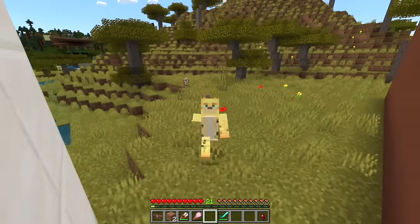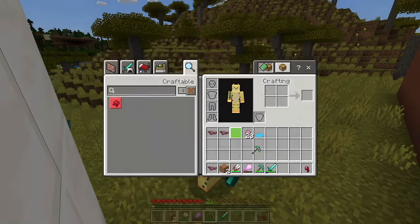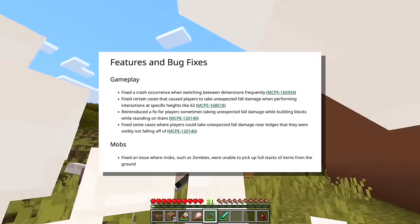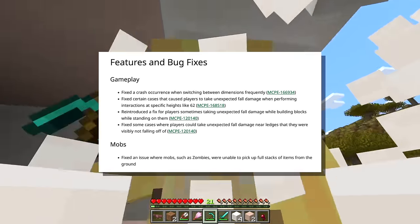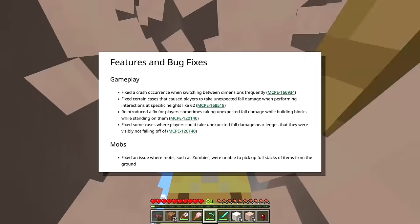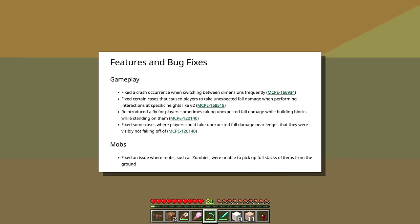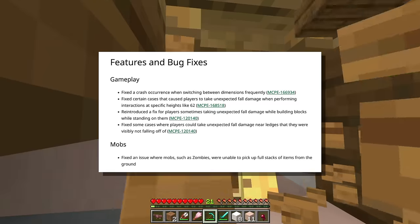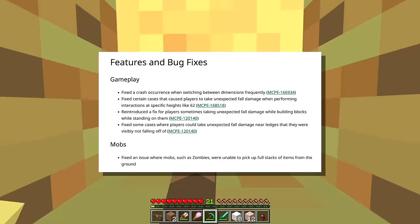Although in this current preview there is also a bug where controller tooltips don't go away. There's also a crash that would occur when switching dimensions, an issue where zombies couldn't pick up full stacks — that's a very interesting one — and they also made a bunch of fixes to cases of unexpected fall damage. Hopefully that means you won't just be playing Minecraft and randomly take some damage, which is definitely one of the worst ways to die.